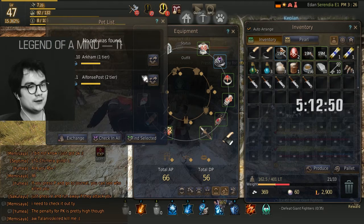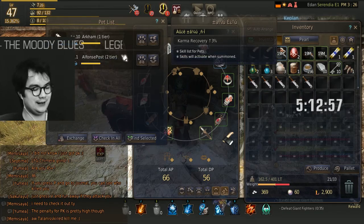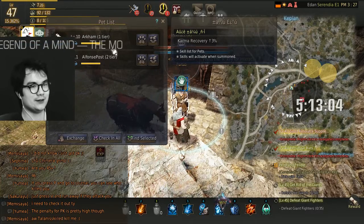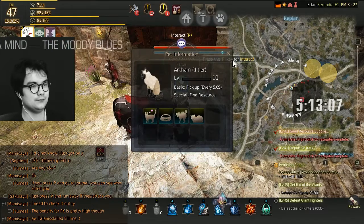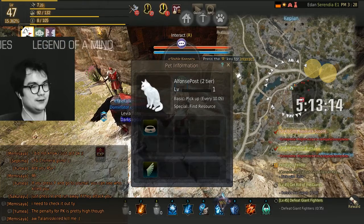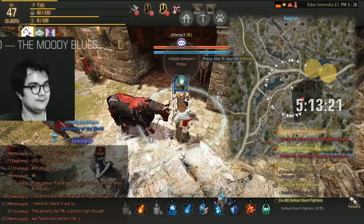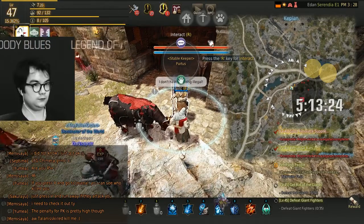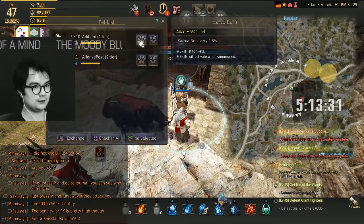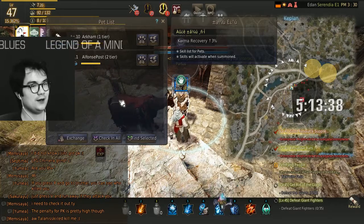How do I see what my skills are? Karma recovery - lame. That's lame. I hate that. You've got weird letters and stuff - karma recovery, who gives a shit? Well at least it's a nicer looking cat. Oh, is the pickup speed better too? Every ten seconds... every five seconds. Man, that's a waste. I wasted a cat. Whatever.